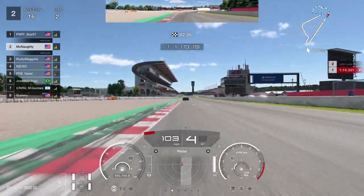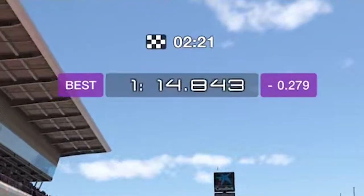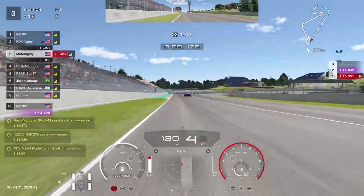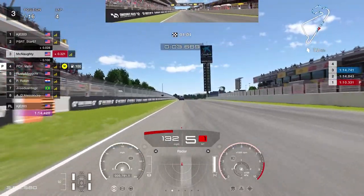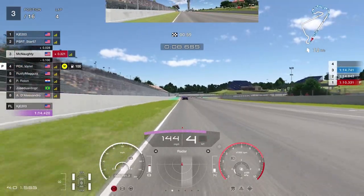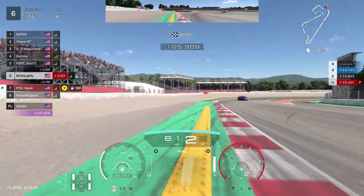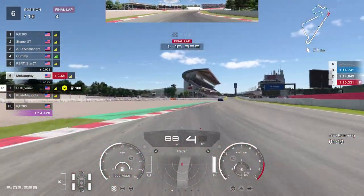Straight through to the finish line — a 1:14.8, which temporarily was good enough for pole. But within a second or two I'm easily overtaken by the rest of the field. The second lap I improved to 1:14.7, but not close enough to my optimal 1:14.2. On the third attempt I violate track limits, so that lap doesn't count. I'm 0.321 off the leader.